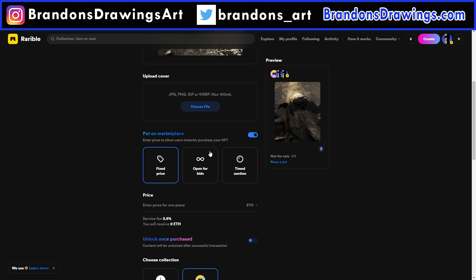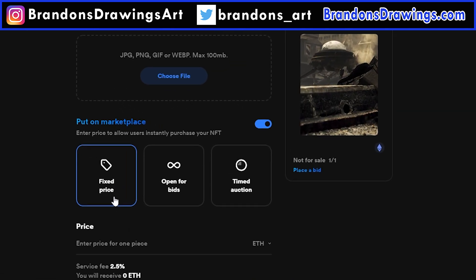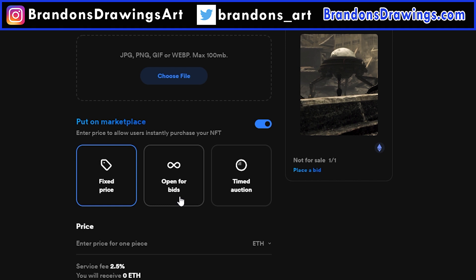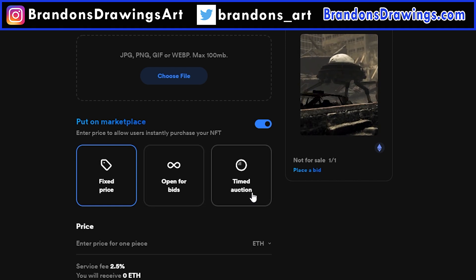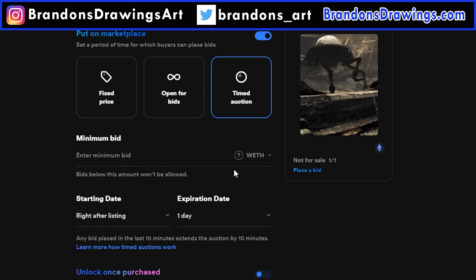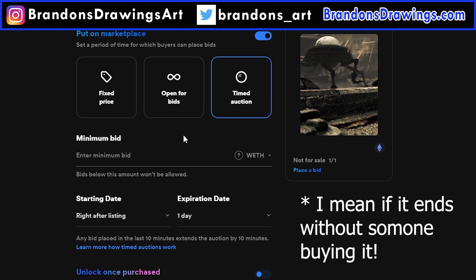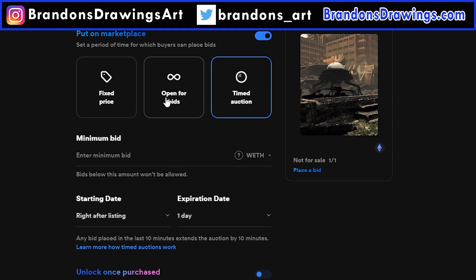Then you have to choose how you want your art listed for sale. You can choose to list it at a fixed price in Ethereum. You can have it open for bids, which allows anyone to submit a bid of any price. Or you can do a timed auction, where you place the piece on auction for a set period of time and choose the minimum bid amount. By the way, when this timed auction ends, the art will be open to bids, like in the second option. I will choose to have it open for bids.